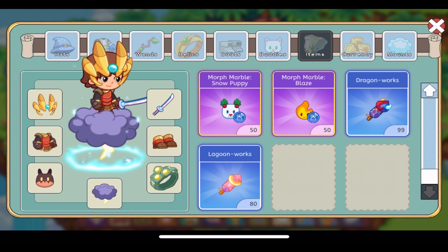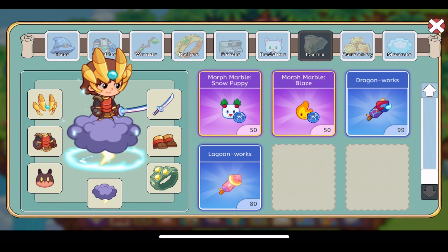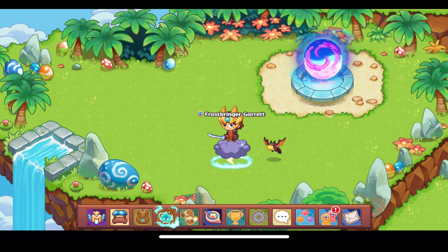Item-wise, we have 99 Dragon Works — glad to see that. We ended up with 50 morph marble blazes — about halfway to 99. We may or may not be getting more anytime soon. 99 Dragon Works and 50 morph marble blazes is the maximum you can collect from here. For member works we got well over 100 — but you can only collect 99 of course.